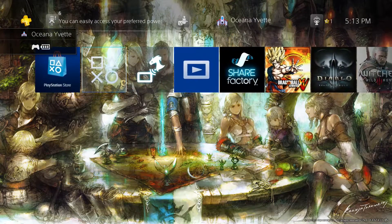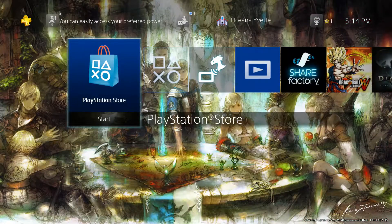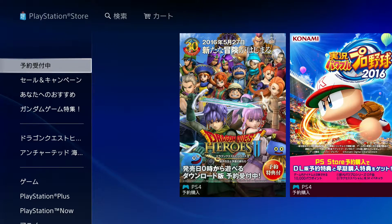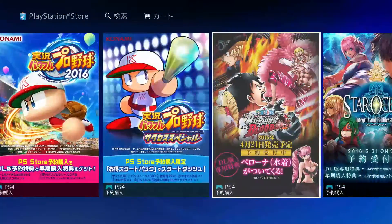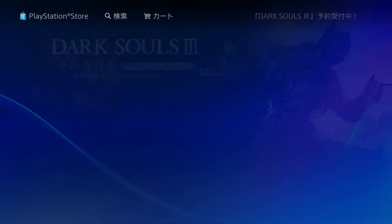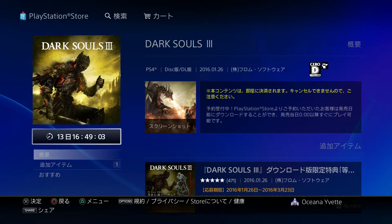This theme in the background is an exclusive Japanese theme, which is one of my favorite themes on PlayStation. Japanese users get a lot of exclusives. Coming into the Japanese store on PlayStation 4, find Dark Souls 3 — there it is, the pre-order — and you can see it comes out a lot sooner. In about two weeks I'll be able to play Dark Souls 3.